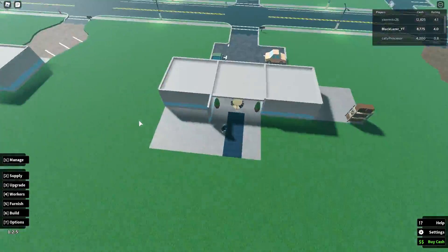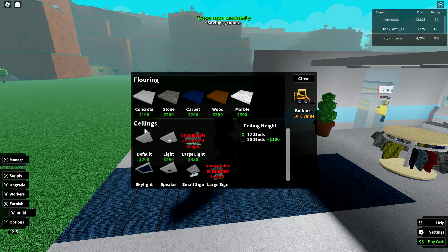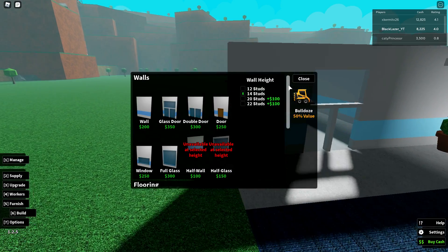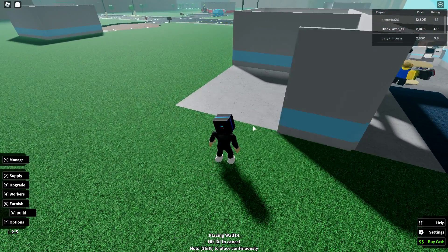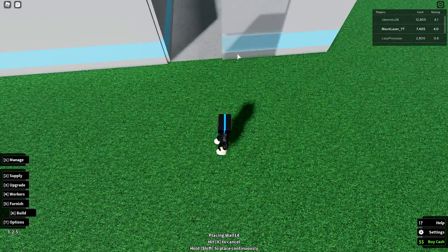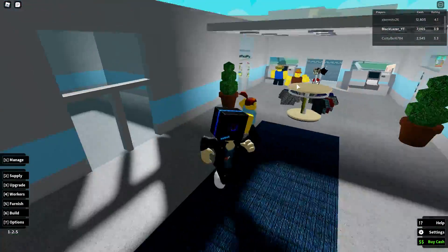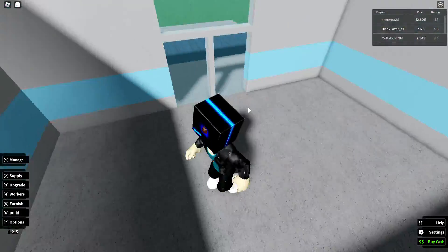Let's go to build, get the glass doors in place with the wall. Now let's build the walls. Alright, now we have the full shape of the candy store.